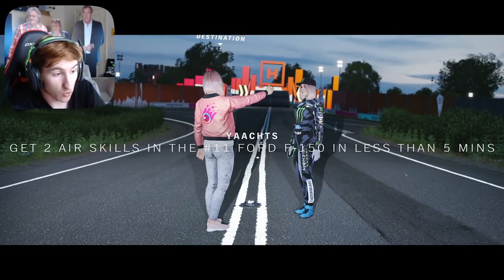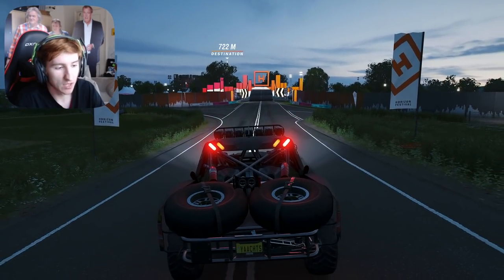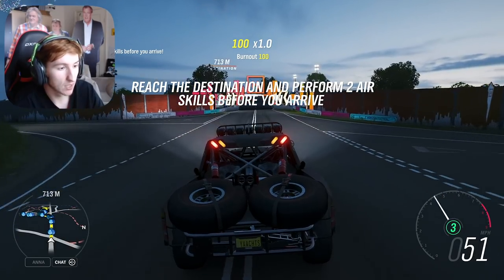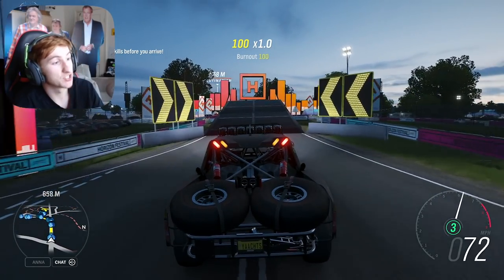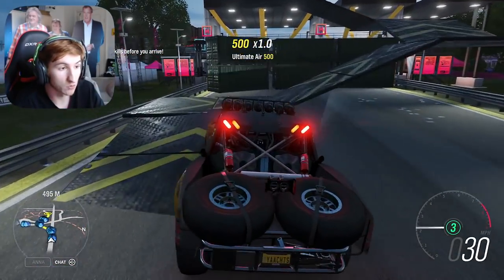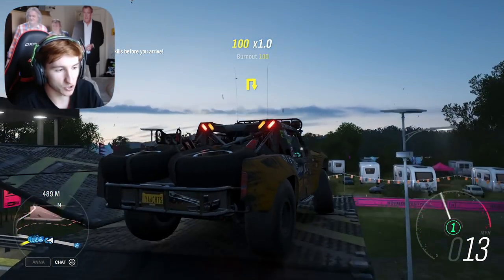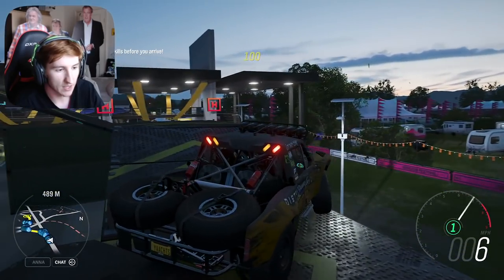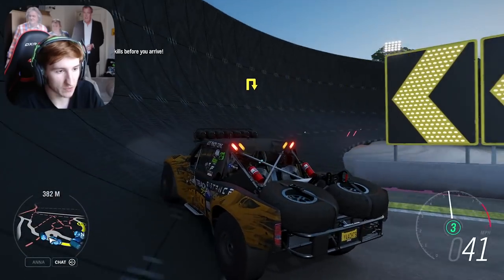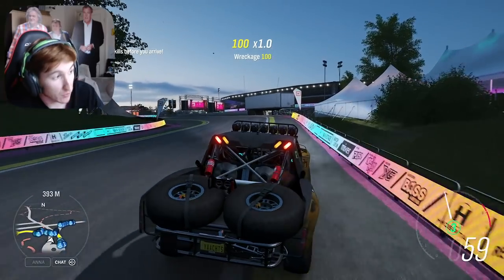Here we go, this is the beginning of the challenge. I can already see that this guy has plonked a ramp down over there. We do it in his car — you can't pick what car to do these challenges in. The challenge is to get two air skills and he's given us a load of ramps to do it on. You can see the basis of the thing — this guy's added a bunch of ramps and some shipping containers over there. I am struggling to get up this ramp, not going to lie. You can see the amount of insane stuff you can add to these Super 7 challenges.